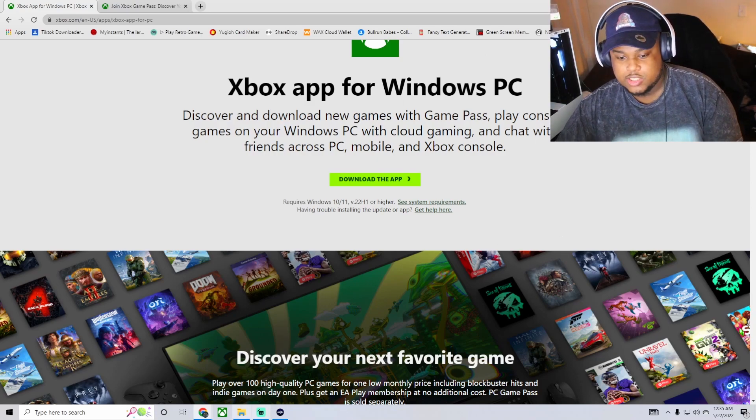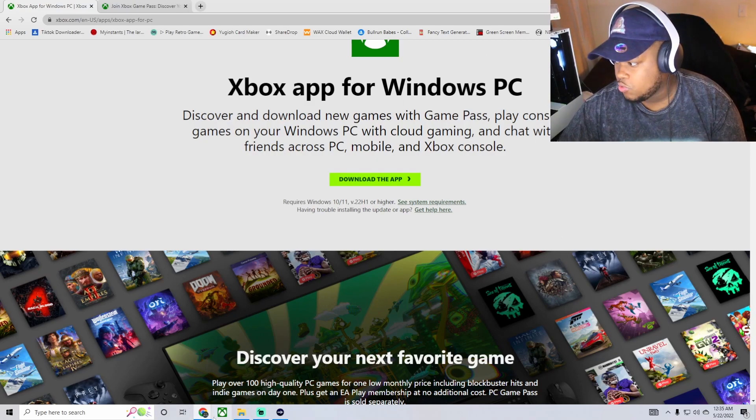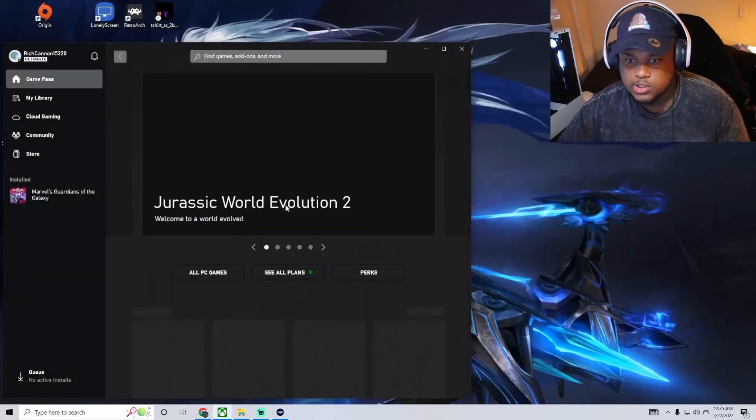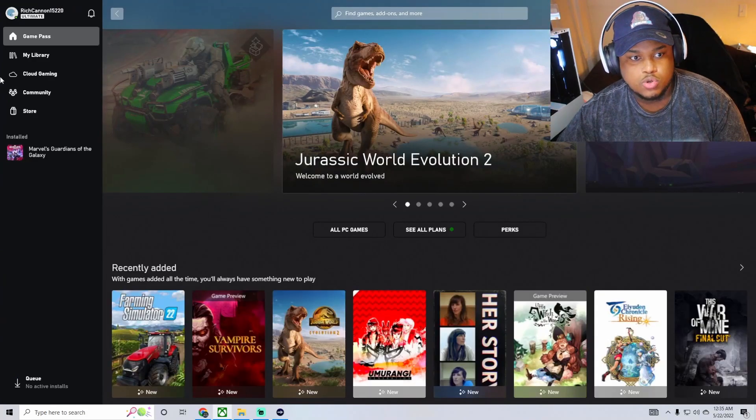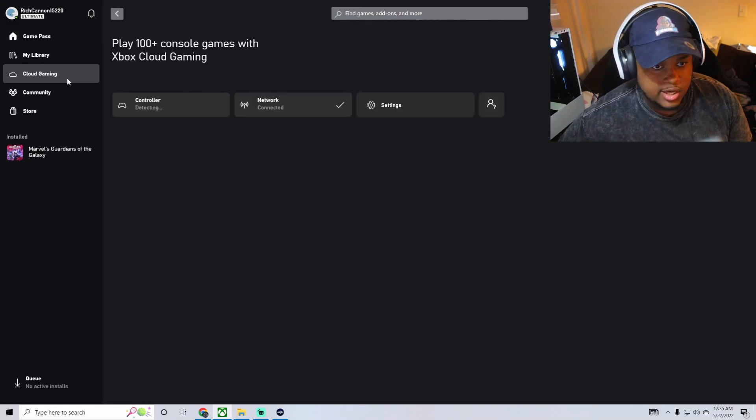Once you've got those two, open the Xbox App — you'll see the little Xbox logo. I'm gonna click on that and exit out my browser. I have an Xbox Pass already, so you go over to Cloud Gaming inside the Xbox Pass.